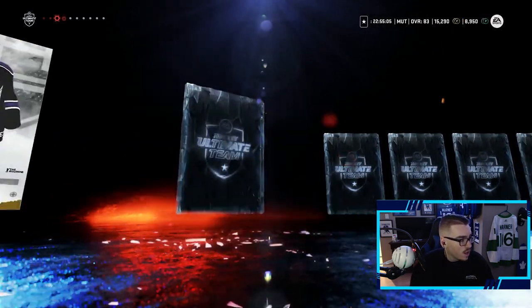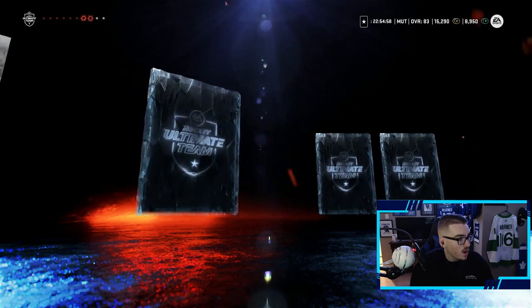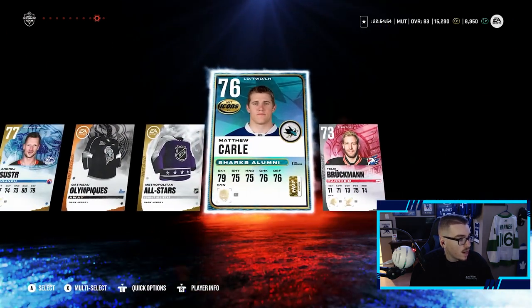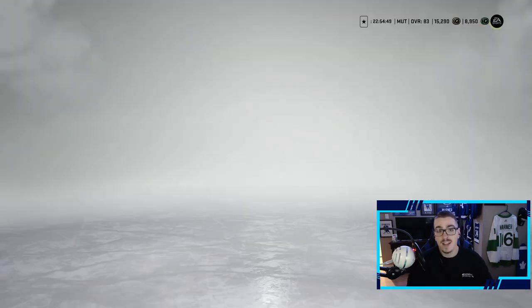We get a King's jersey. Is that Andre Schuster? He's still playing hockey, good for him. Nothing else. Not too bad — a Pavel Bucinavich, it's an upgrade. That's what we wanted, we asked for it and EA delivered.